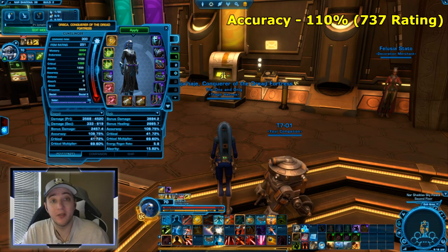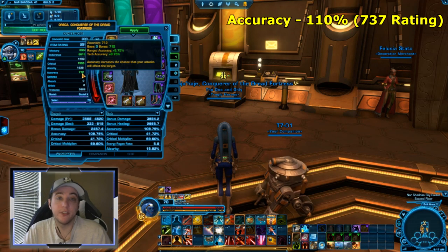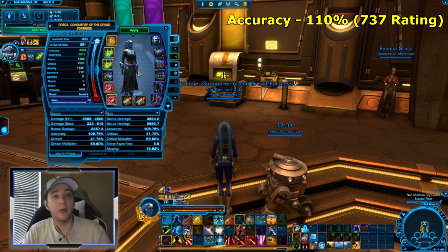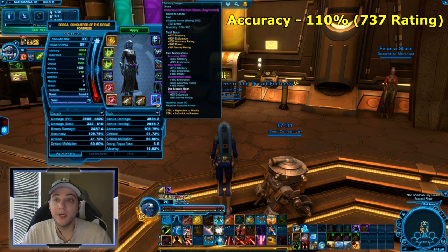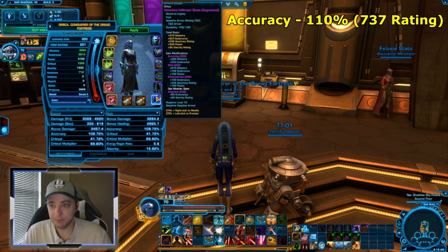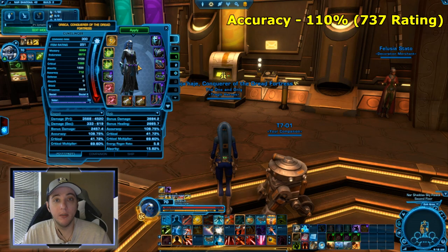It's okay to be a little under or a little over 110 percent accuracy. With two accuracy enhancements in my gloves and boots, I'm at 712 accuracy rating — the target number is 737. It is possible to miss anytime you're below that 110 percent mark. When I upgrade these enhancements from 252 to 258, I'll be at 746, putting me over the cap. If you're uncomfortable being below the accuracy cap, one accuracy augment will take you to 808, well over the cap.